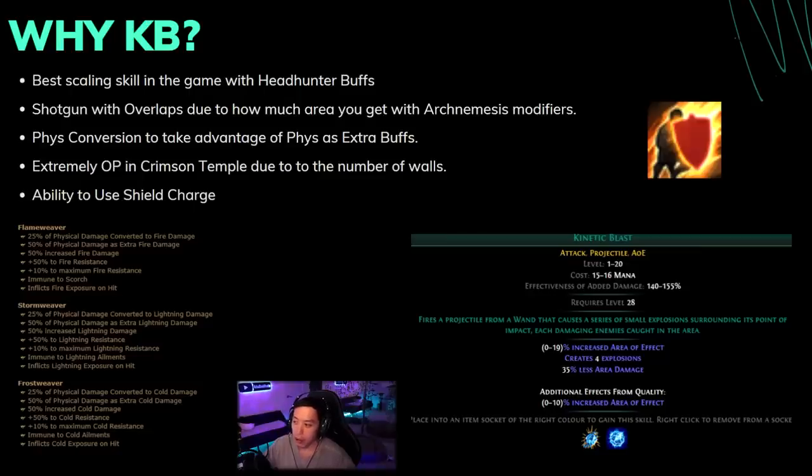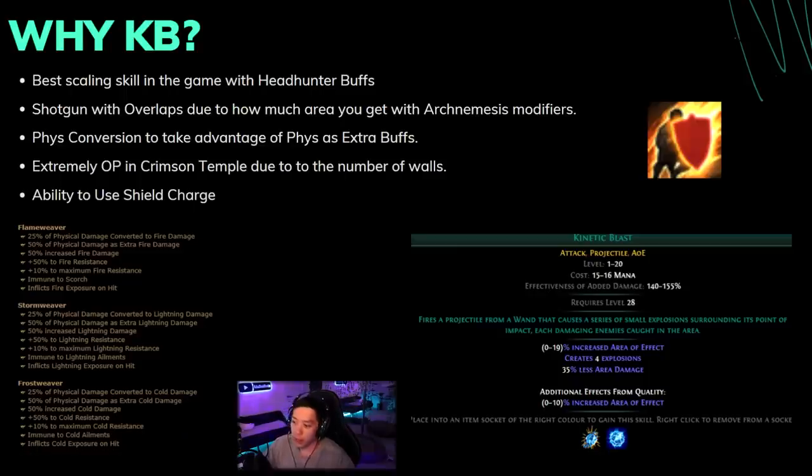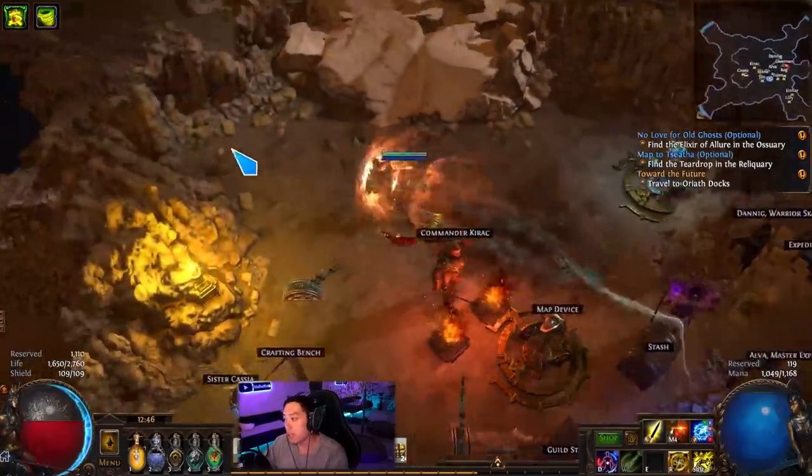Frenzy charge conversion is used to take advantage of the frenzy charges' extra burst. Looking at the Archnemesis modifiers you can pick up: 50% of frenzy's extra fire damage, 50% of frenzy's extra lightning damage, and 50% of frenzy's extra cold damage — and that's just the tip of the iceberg. There are so many more mods that give frenzy's extra bonuses, making it extremely overpowered.